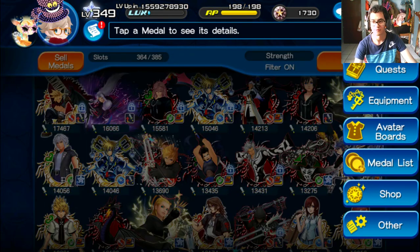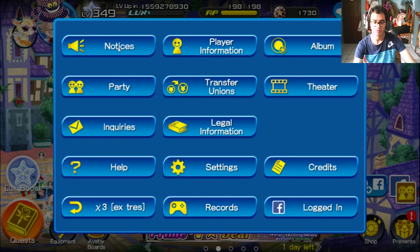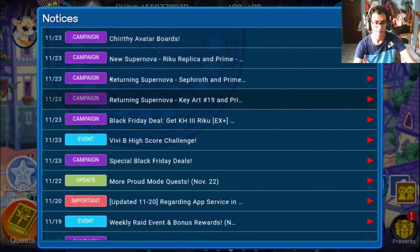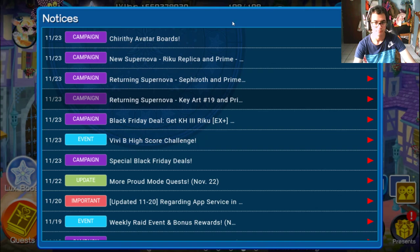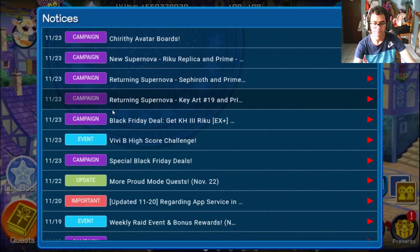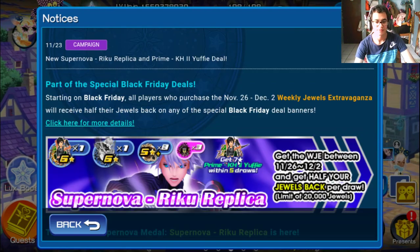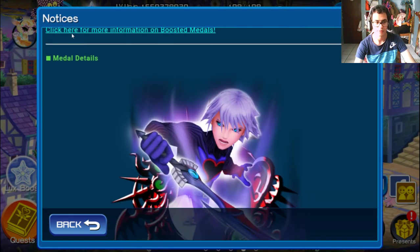Maybe there's going to be a new banner or something cooler coming besides the Black Friday sales. We can also check out the holiday banners. My recommendation remains: definitely pull for KH3 Riku or Ava. Let me navigate to the right notice here.